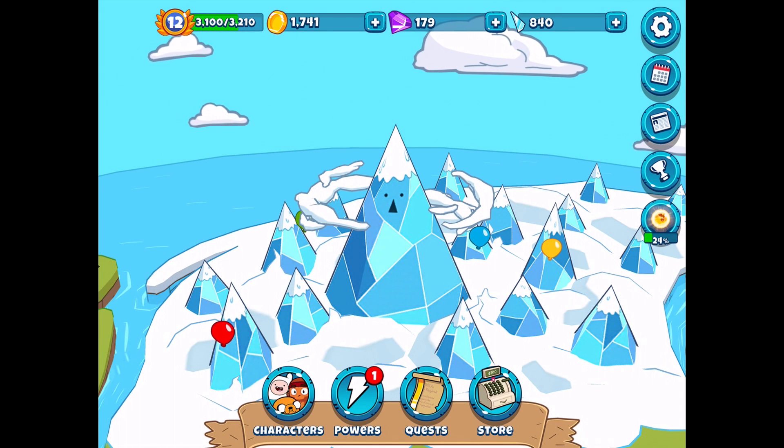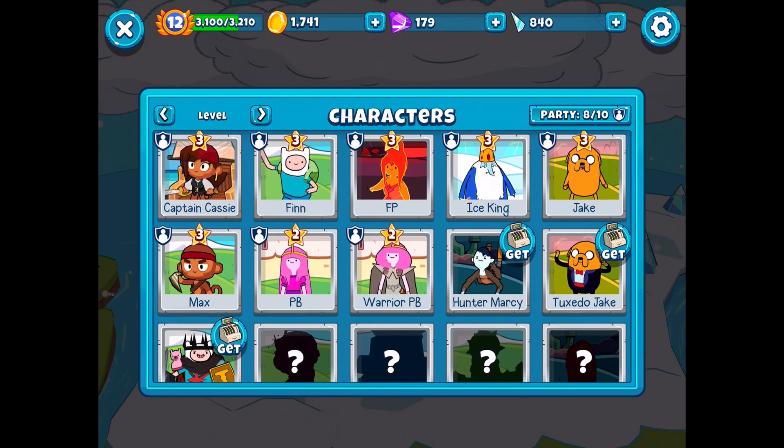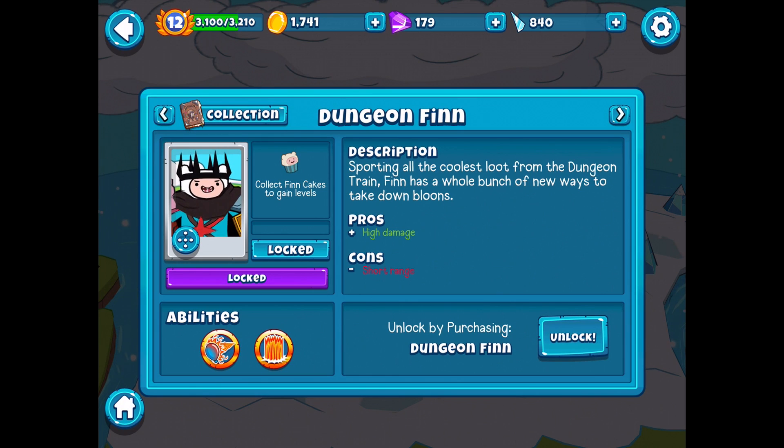So I think that means we're just going to go ahead and showcase one of those purchasable characters, starting with Dungeon Finn. Every time we get into a tower we get a little bit more powerful. Dungeon Finn's description is: sporting all the coolest loot from the dungeon train, Finn has a whole bunch of new ways to take down bloons. His pros are high damage; his cons are short range.